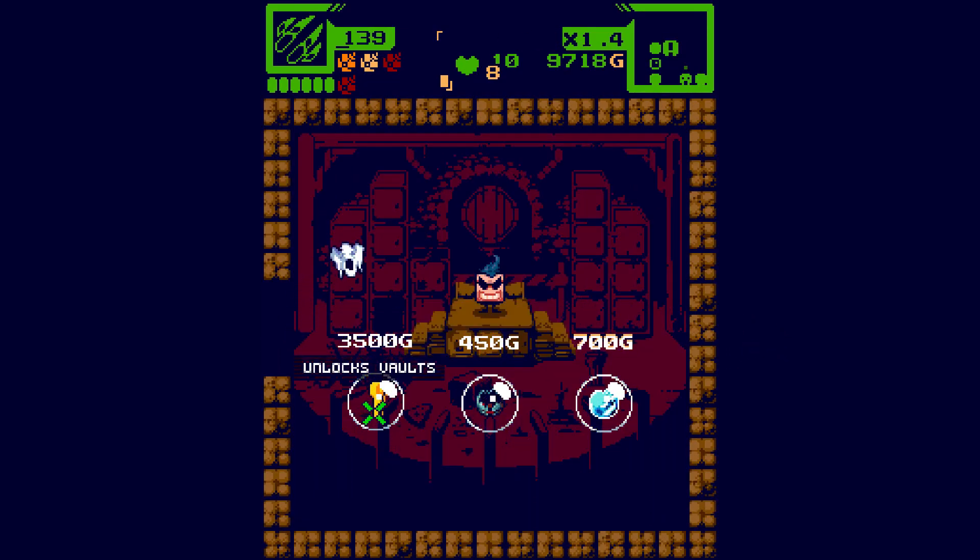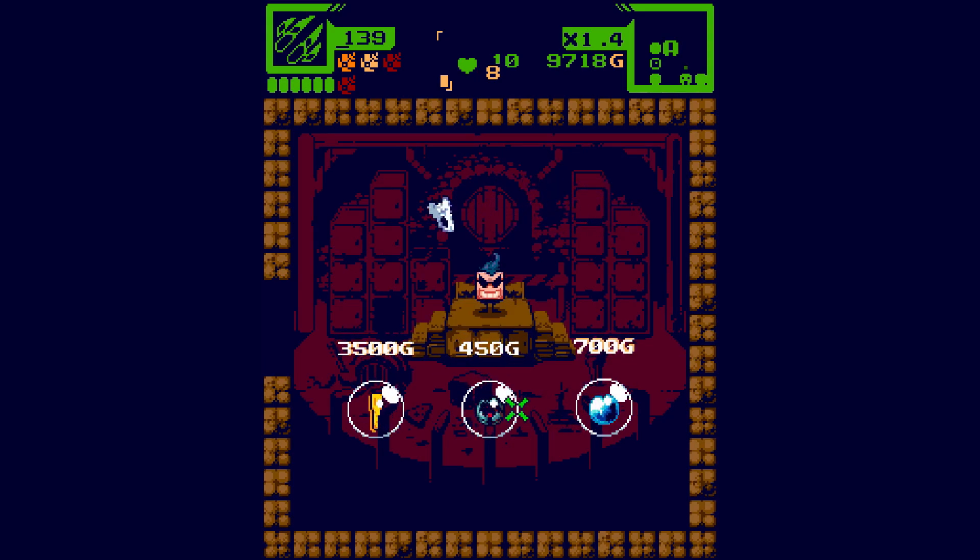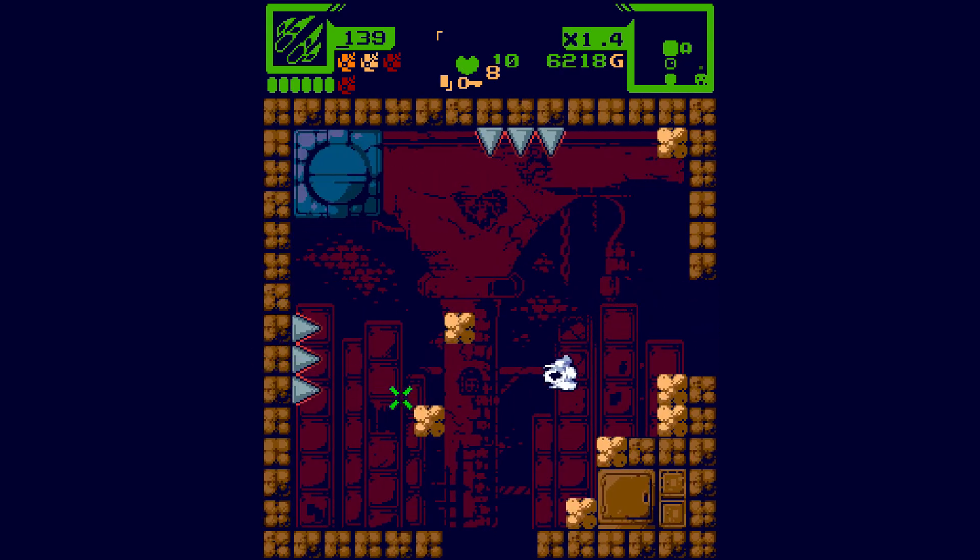The shop unlocks the vault. Deep freeze bomb - adds two bombs up to six. Let's just get the key and check out what's in the vault.